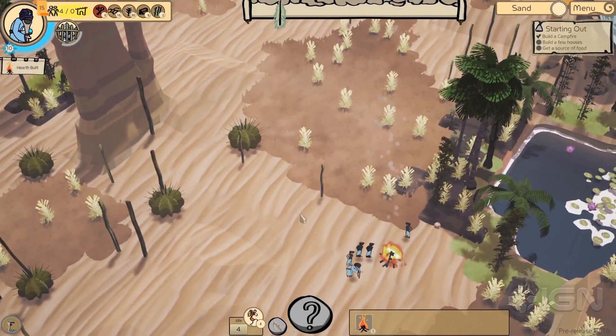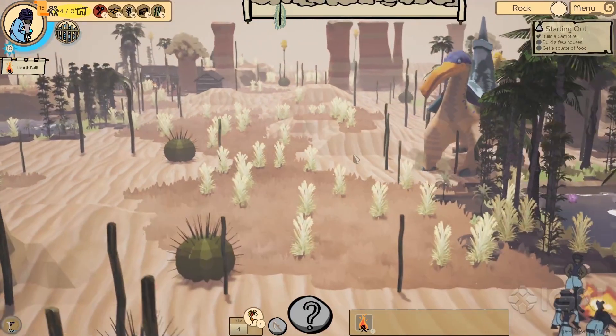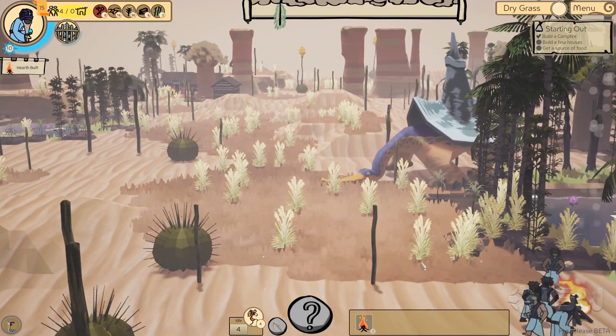Welcome to the Flatlands. Space is abundant, but resources are sparse, and natural dangers are everywhere. Like this Trudger, a new beast that's been added into Cyinga recently.